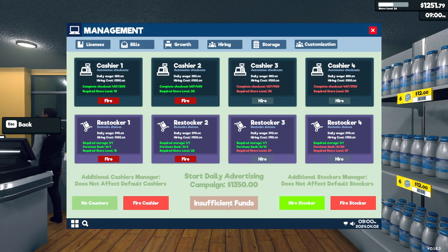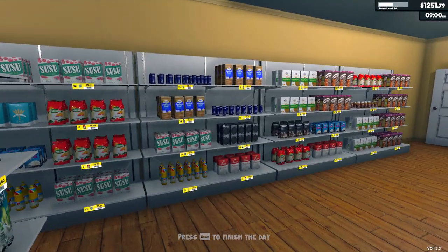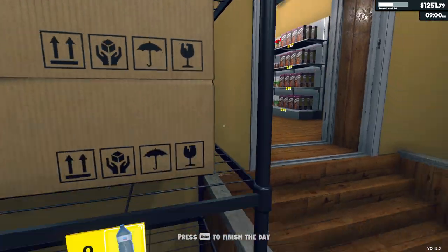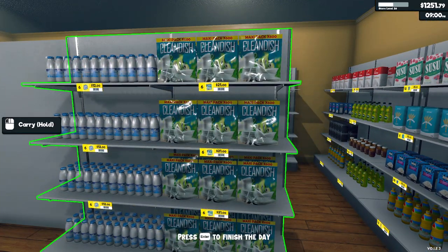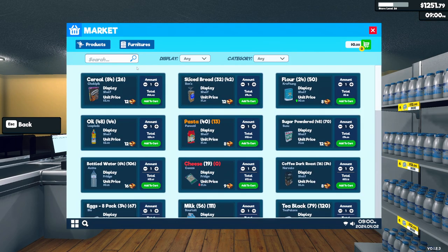Unfortunately it's way too expensive right now and I don't think I'm making that much money per day, so I'm going to hold off on it. The second mod — let me bring this up — if we go into the marketplace you can see the stock numbers displayed.